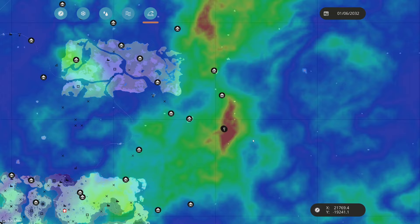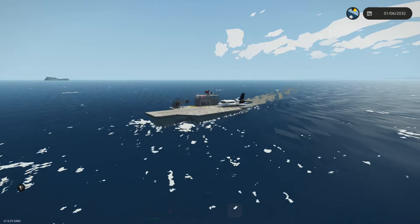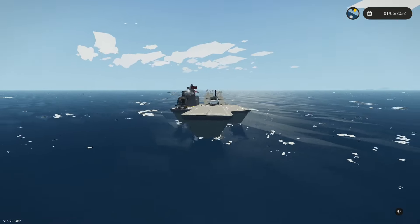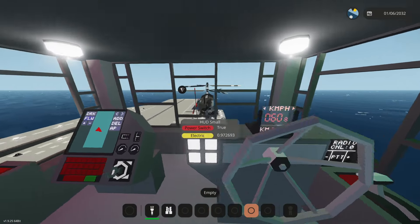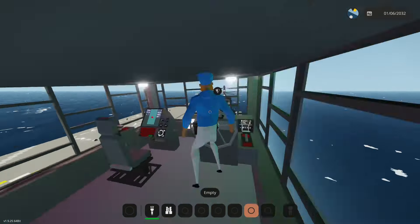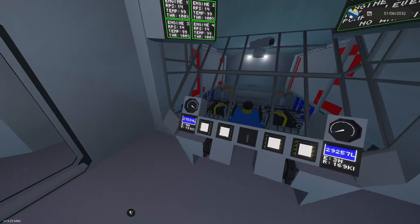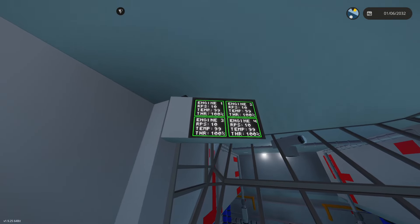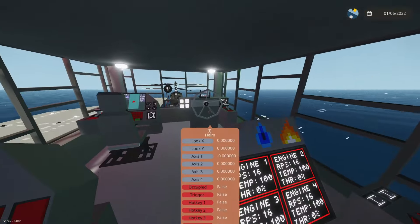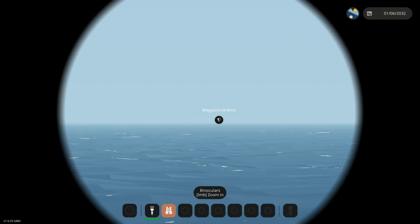We're heading out to sea, away from the islands. Something just happened — the entire boat jolted. I think the engines are near exploding; we've got to check the engineer station. Everything looks okay — electrical generation, clutch pressure — but temperature is at 99. Never mind, we are about to explode. We'll cut the throttle to zero and give it some time to cool down.